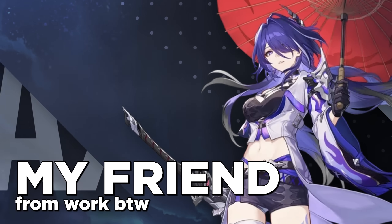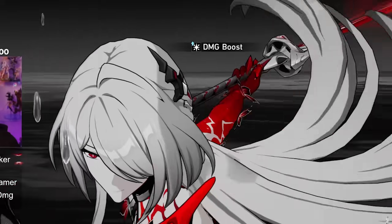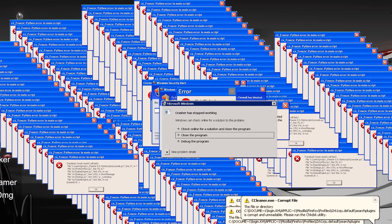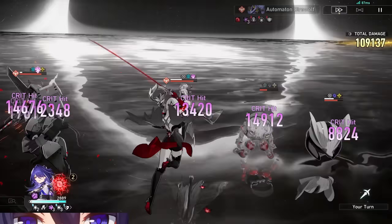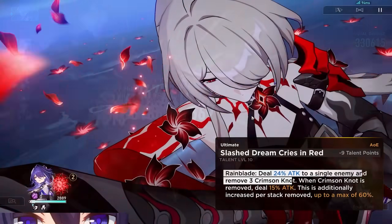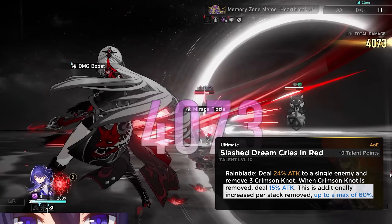Acheron is the current best DPS in the game, and it really shows with her usage. Her ultimate dishes out so much damage that it actually crashed my PC the first time. Because she's the best DPS for endgame content with the right setup, it's a no-brainer that you would want to pick her up and build her. With an ult that can break anything and be batteried just by playing debuffers, she's an amazing character overall.